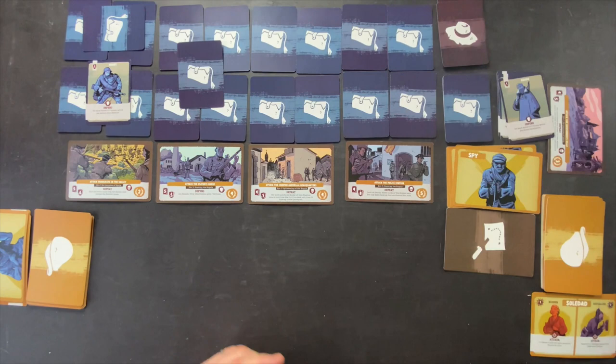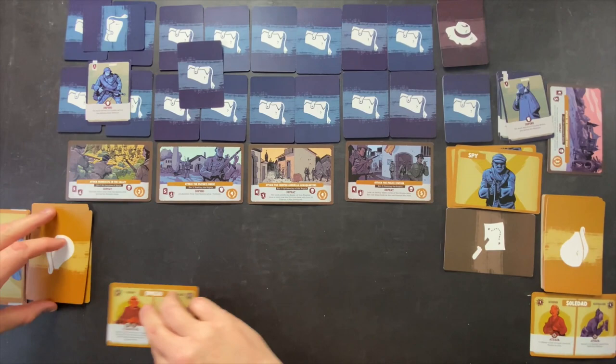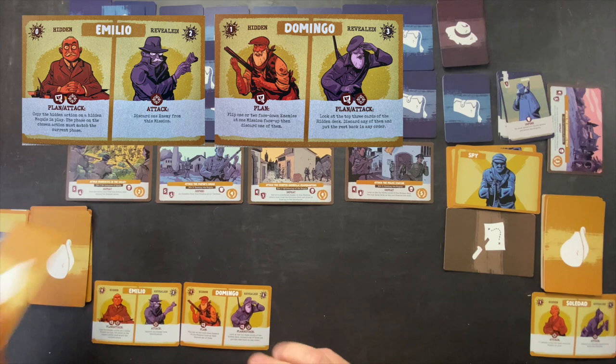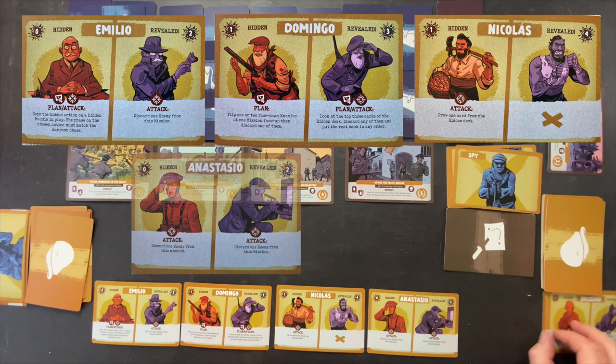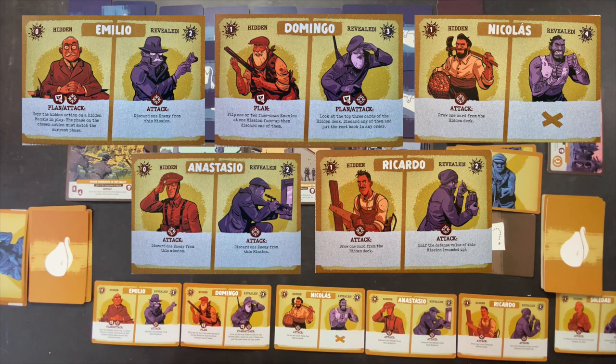For round two, our five cards are: Emilio, Domingo, Nicholas, Anastasio, and Ricardo. We know our last hand is going to have one spy, so with five Maquis in this hand we need to play a strong hand and do some damage. Let's look at what we can do. There are a lot of ways we could go with round two.